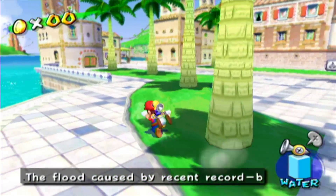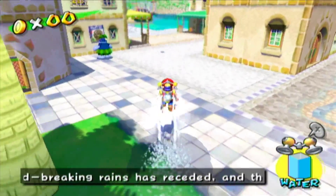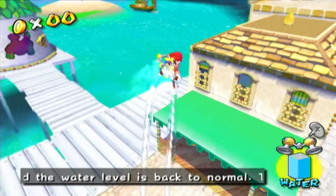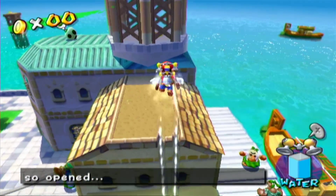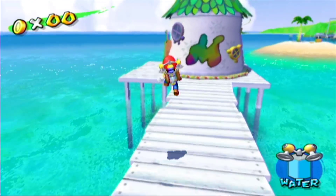Hey guys, Craig here. Welcome to the first point five episodes of Super Mario Sunshine. Earlier on in this episode, I think I'm going to say, we started off Ricou Harbour. And now I'm going to be showing off a second way to do the Cage Shine Sprite in episode three of Ricou Harbour.